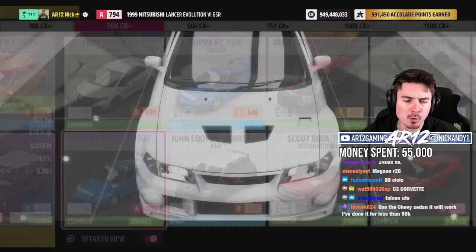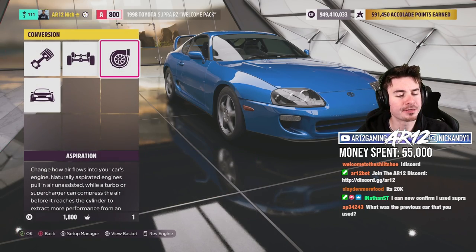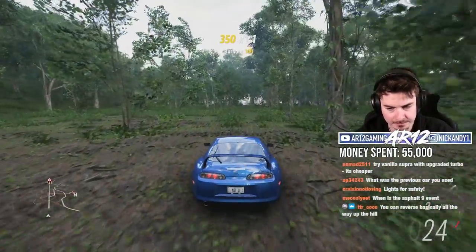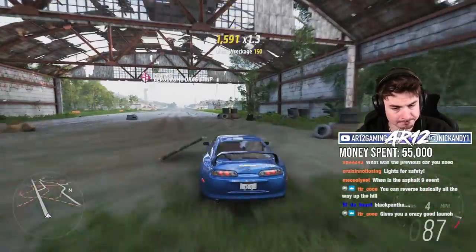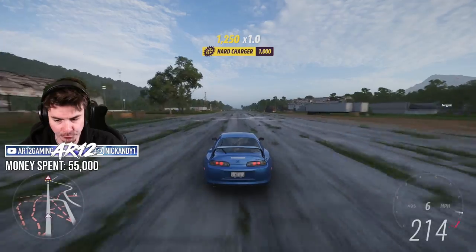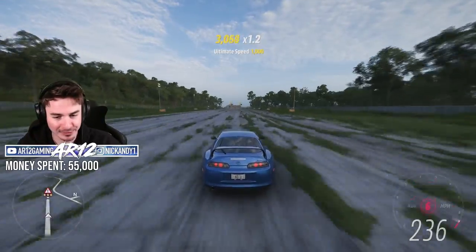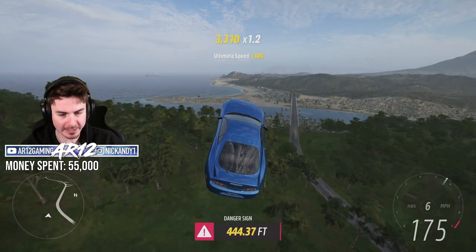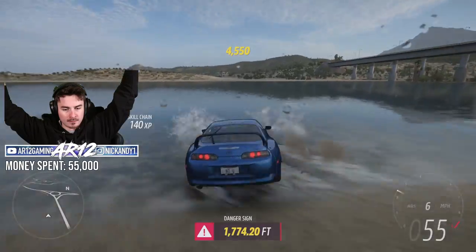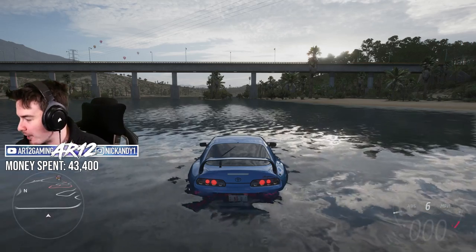I want to try one more thing with the Supra. 38,000 on the car, 1,000 on the turbo — that's 43,400. Let's go. Not too much wheelspin. Doing 84 miles an hour at the start of the runway — 210, 220, 230 miles an hour. Do the little brake trick — that should work. Yes! 43,400 credits. This is about to be a big problem.